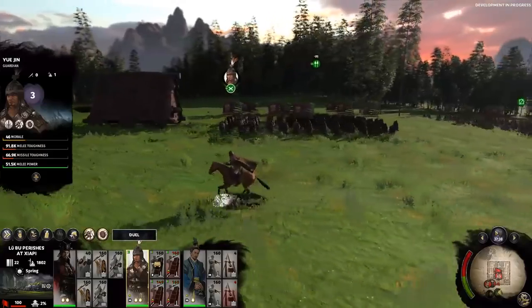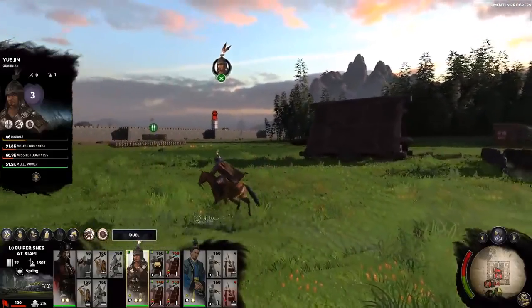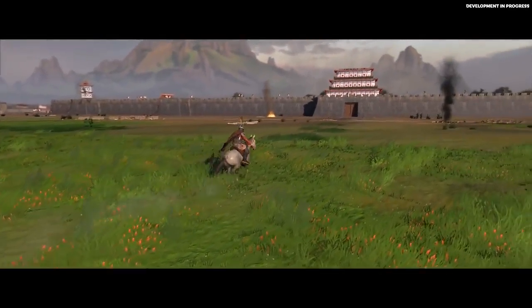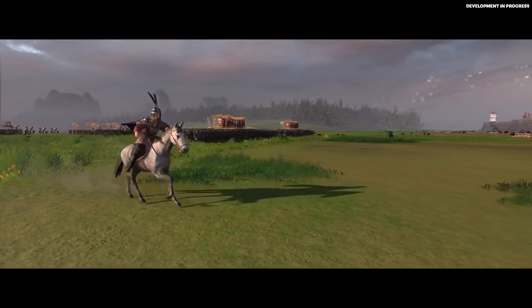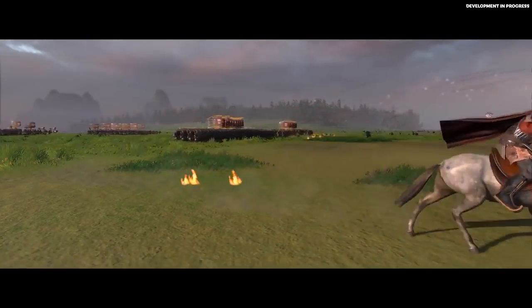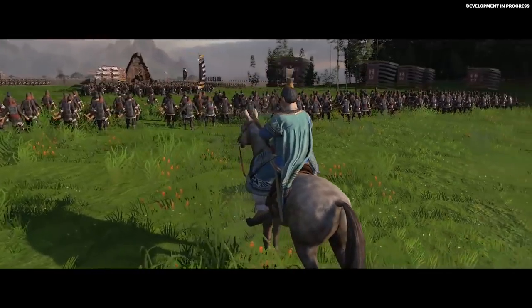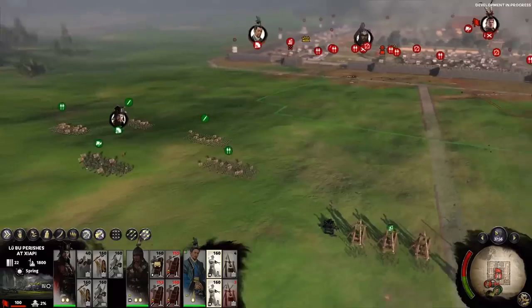Here we have one of our generals under Cao Cao. Different generals can recruit different kinds of units, and these two are leading their forces together. Yi Xin is a guardian type hero — our combat master — who excels in the heart of battle, tanking and soaking up damage. While our strategist is not great in a fight, he is incredibly useful for debuffing enemy units and allows us access to unique formation types.